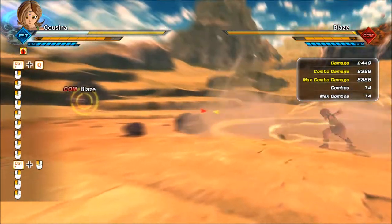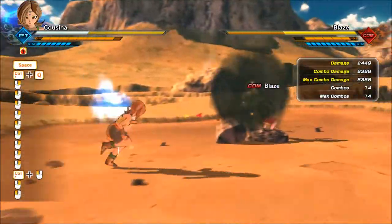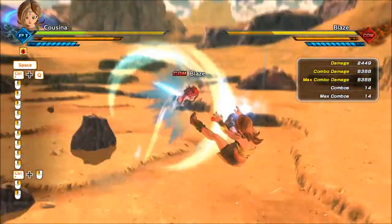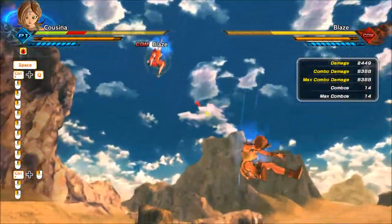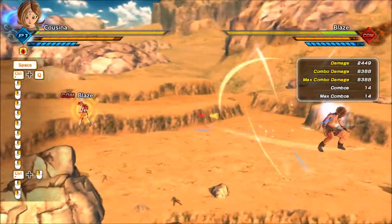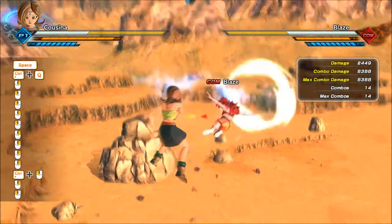Next is Do or Die. Do or Die gives you a boost to your defense — it actually makes you take less damage. That combo from Blaze, who has 125 in basic strikes, should have knocked me out of green health, and it didn't.